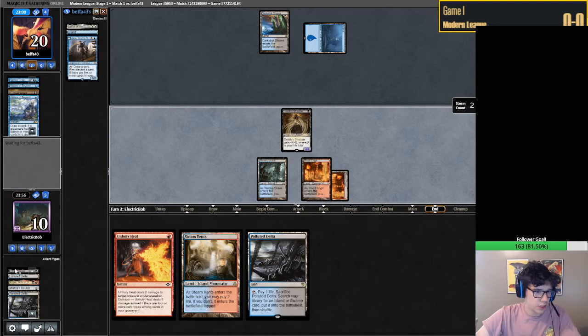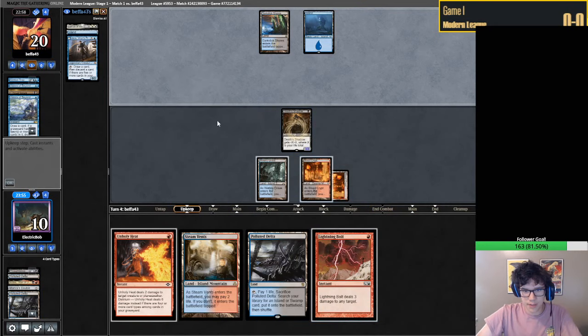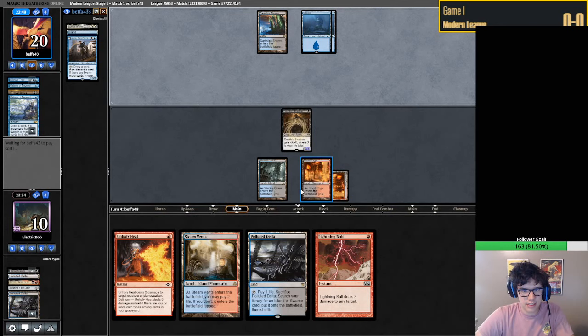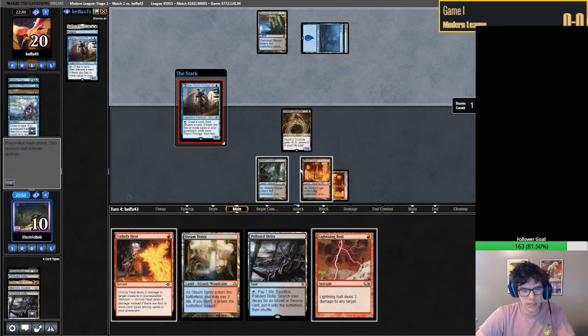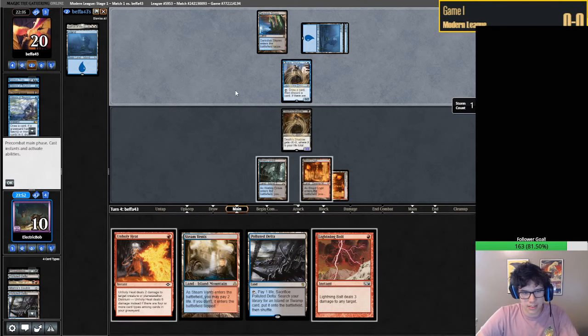I think we're in a pretty good spot - next turn we get to escape Kroxa. Tapping the Blood Crypt is probably not incorrect because we have draws to blue-black spells like Drown the Lock, so there are some reasons to keep up blue mana. I don't think necessarily bolting them on the end step would even be worth it, although it probably would be because of Kroxa specifically.